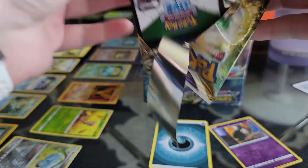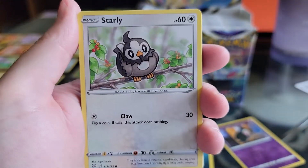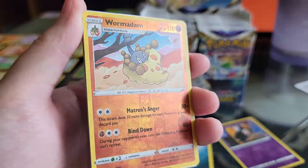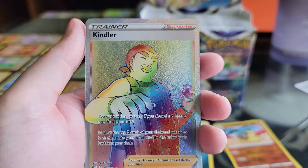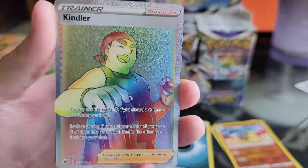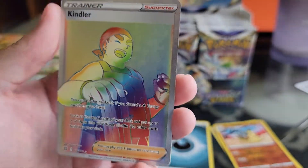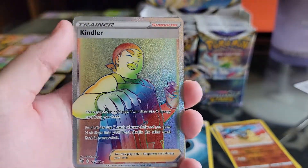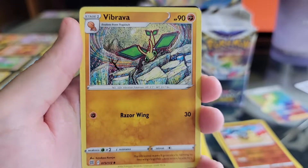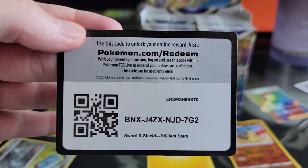Oh, that was fun! Trapinch, Exeggcute, Starly, Shroomish, Piplup, reverse hollow Wormadam — oh! Secret rare Kindler! That's really cool — it's like little flames in the background. There we go, there's the angle I was trying to get. All right, wow! Makes you wonder what is in store for the rest of them. Energy again, Choice Belt, Vibrava, Sarabia, and the QR code.